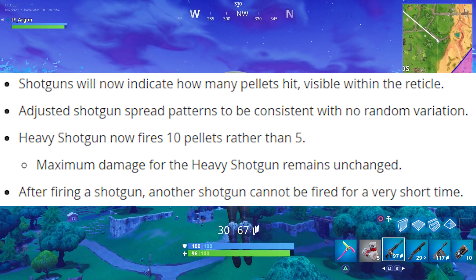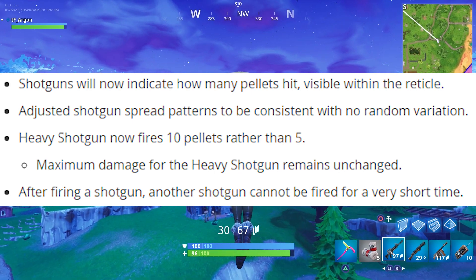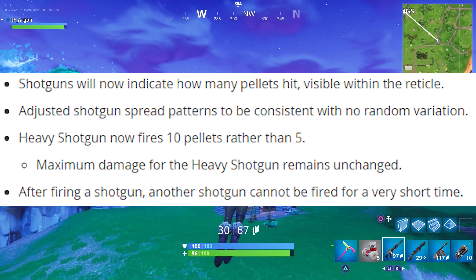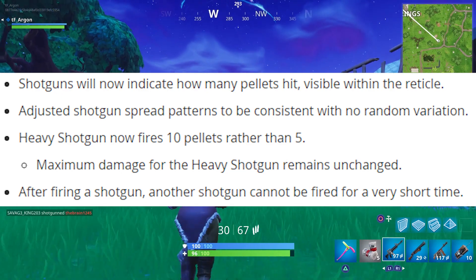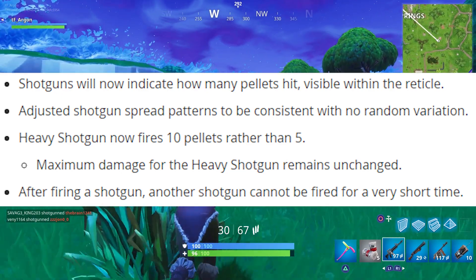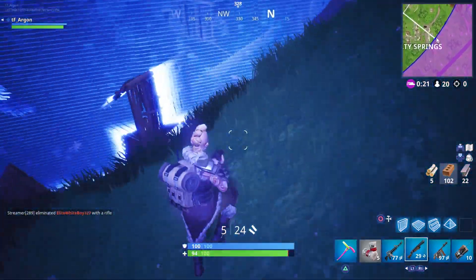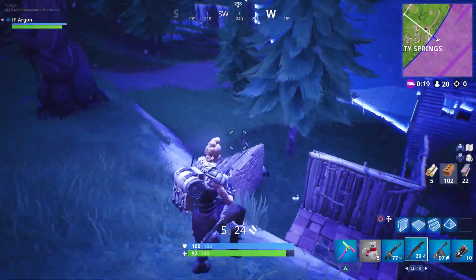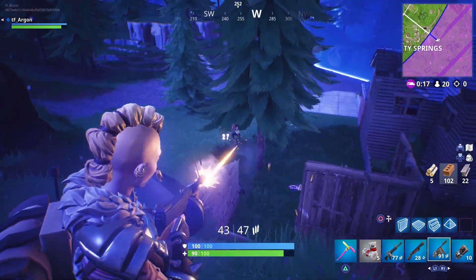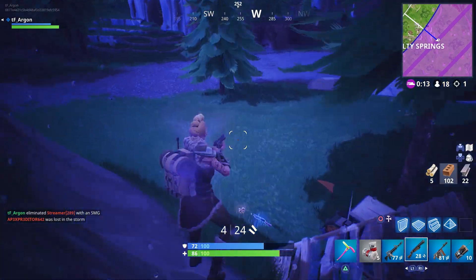They also removed double pump — after firing a shotgun, another shotgun cannot be fired for a very long time. They've also increased the amount of pellets the heavy shotgun fires: it will now fire ten pellets instead of five. The maximum damage remains unchanged, so if you miss more pellets you can still do the same damage — it increases your likelihood of a higher damage shot. Though it does mean potentially lower minimum damage too.